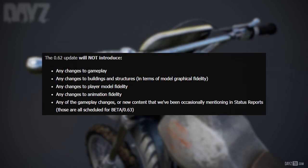The 0.62 update will not introduce any changes to gameplay, any changes to buildings and structures in terms of model graphical fidelity, any changes to player model fidelity, any changes to animation fidelity, any of the gameplay changes, or new content that we've been occasionally mentioning in status reports. Those are all scheduled for beta 0.63.